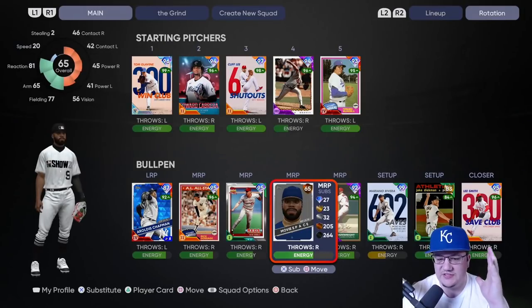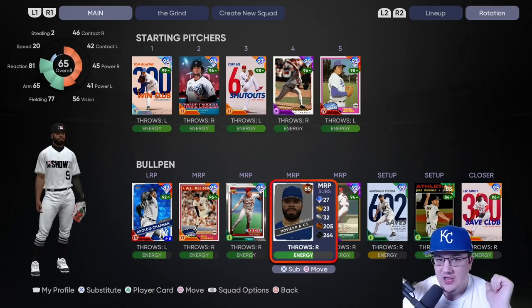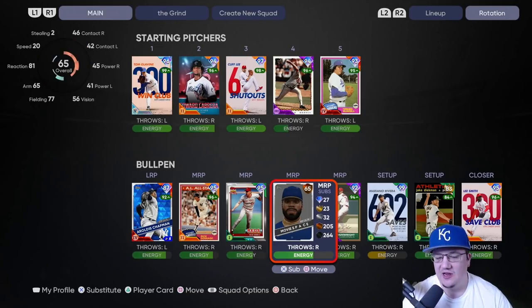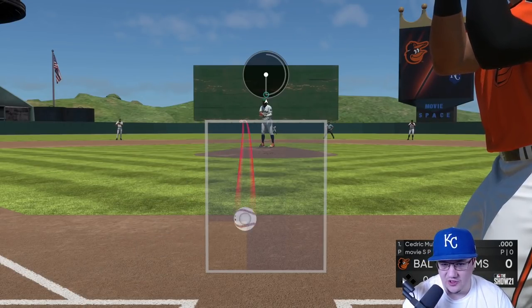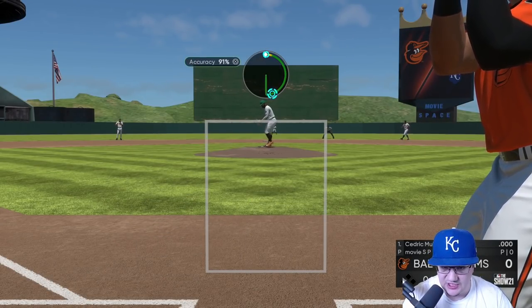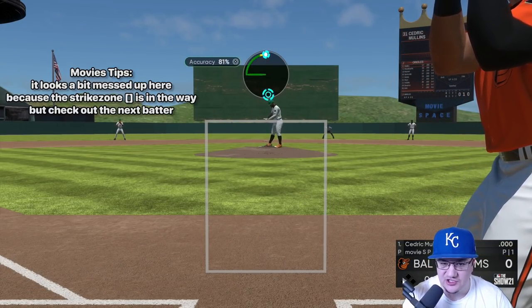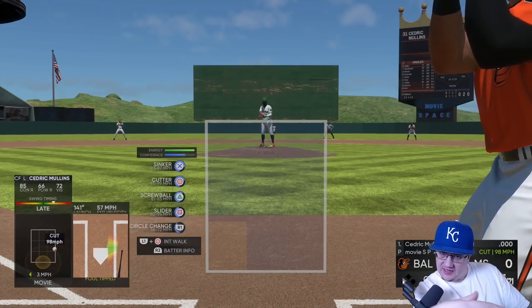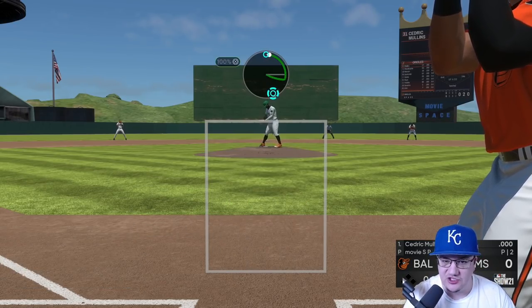In our manage squad we actually have him as a relief pitcher - that's very important. You don't want to make a starting pitcher, you want to make a relief pitcher so his stamina builds back quickly. Starters lose their energy and it takes a long time to get it back; relievers get it back pretty quickly. Check out the ball coming out of his hand from strike zone view - it's super glitchy, so hard to pick up but easy to dot.